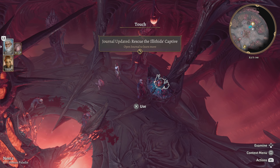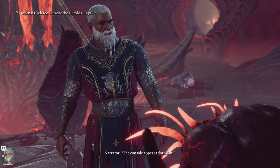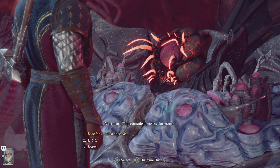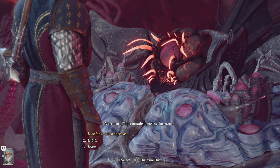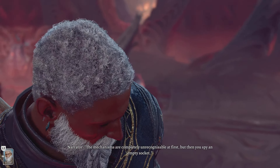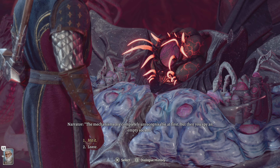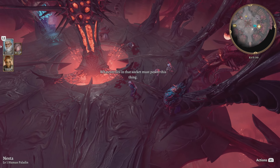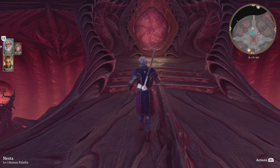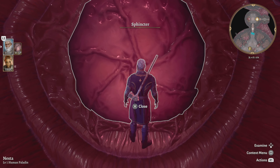These things over here — you're going to need a part to open it. The console appears dormant. Look for a switch or release. The mechanisms are completely unrecognizable at first, then you spy an empty socket. We're going to leave and look around — it must power this thing. There's a door over there — don't miss that door, there are a few things inside. Open the door.